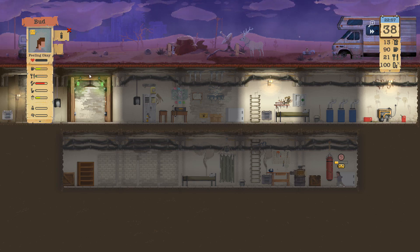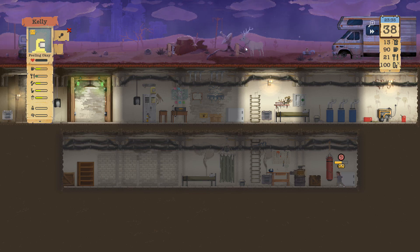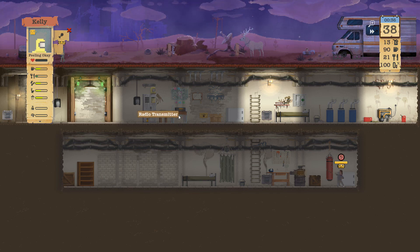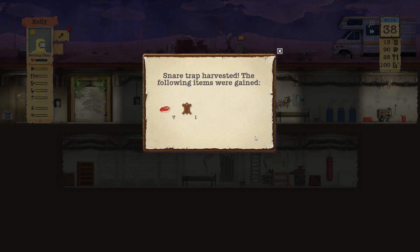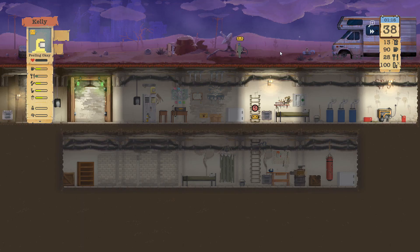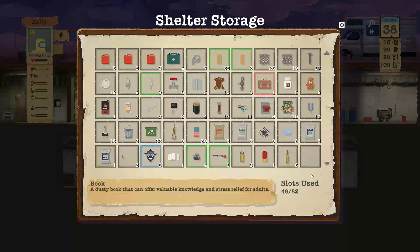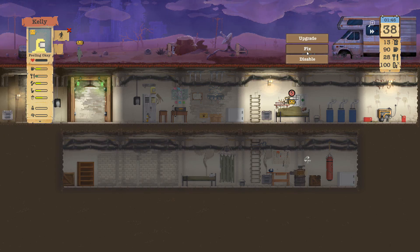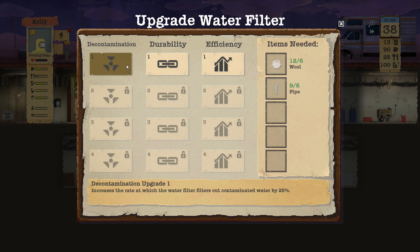Let's have Kelly harvest the trap before she gets back inside again. Good stuff - got another leather. How many leather do we have? Ten leather, we're doing all right. Can we upgrade this? Eight leather, four rubber - not too bad.